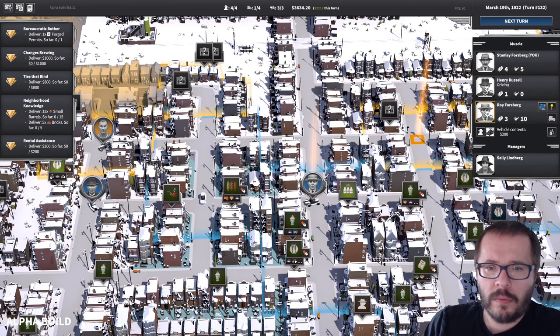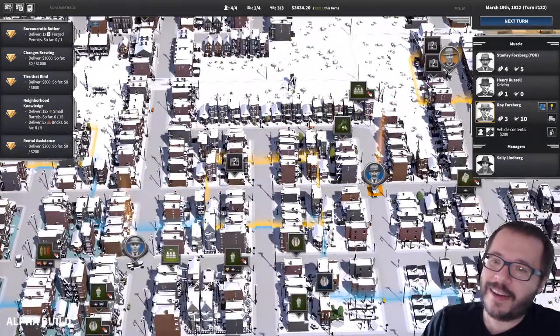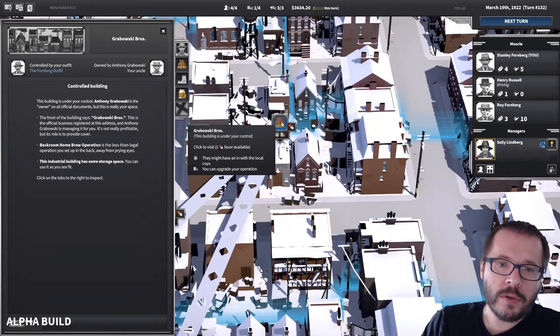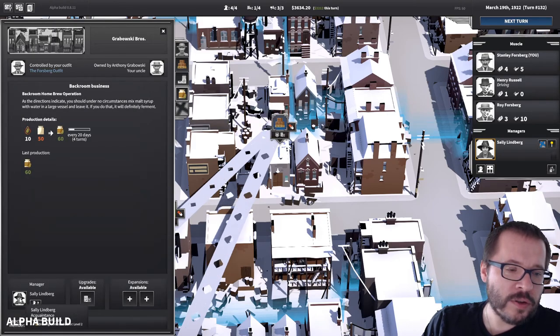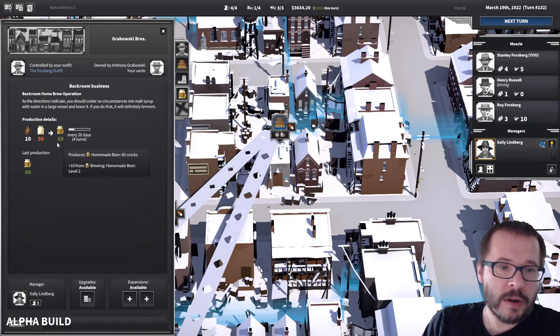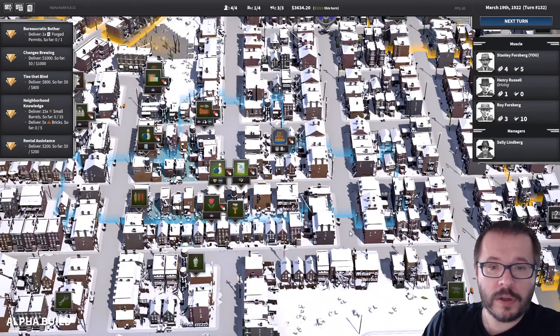These are ways we can automate things a little bit so that we don't have to do everything manually. We are the boss — we tell people what to do. The other part is we have a manager over here, and her job is actually to be managing production. Her job in our backroom operation is to be improving things. Thanks to her abilities, she has a homemade beer level 2 skill that she acquired over time. We've bumped our production from 50 to 60 homemade beer per production cycle, which is a 20% increase in production — very good.